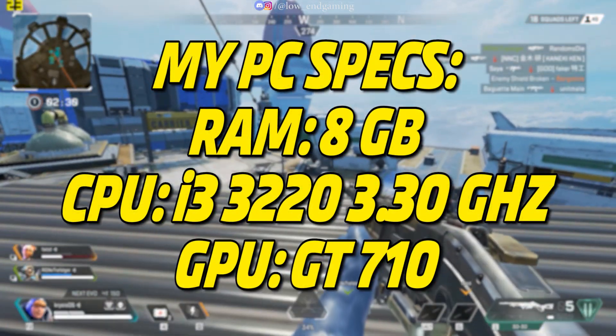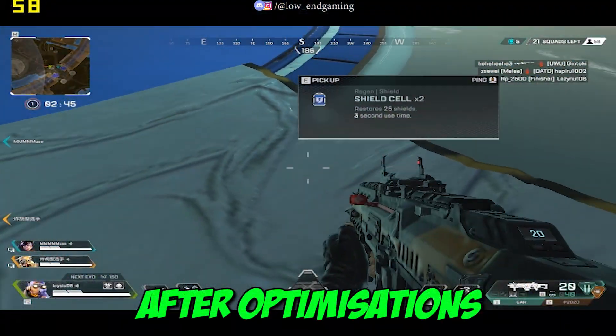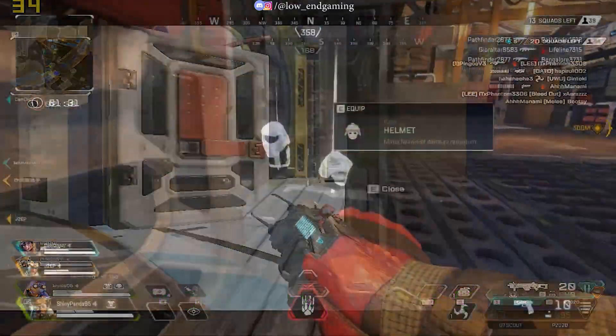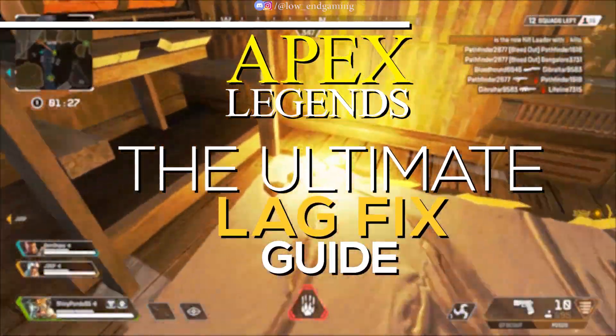These are my PC specs on which I am playing this game. This was how it was working on my PC after doing all the optimizations shown in the video — it gave above 30-40 FPS and was very smooth to play. Hi, this is Lowend Gaming and welcome to Apex Legends: The Ultimate Lag Fix Guide.